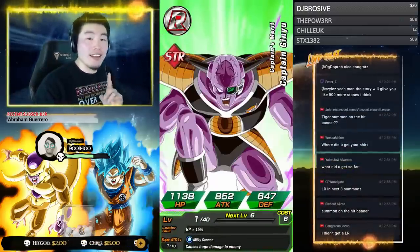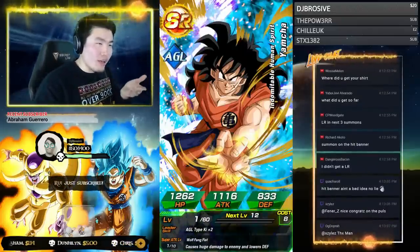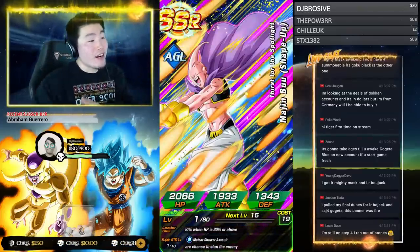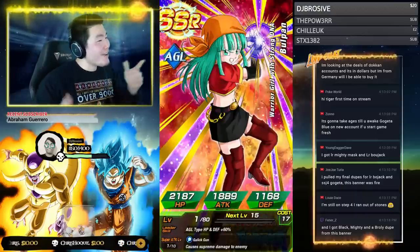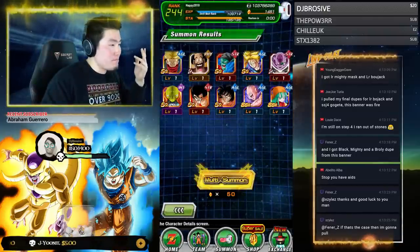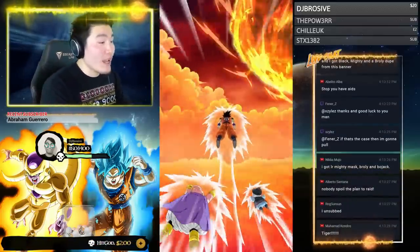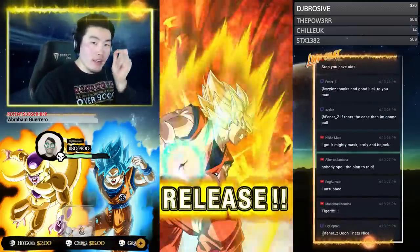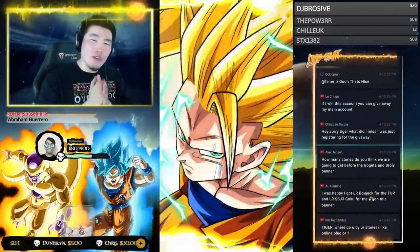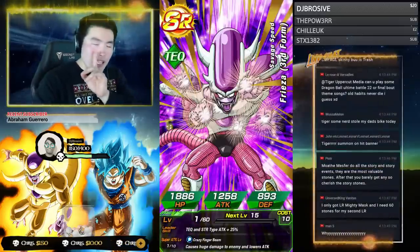We'll probably raid Scott's stream at the end of this — let's try to get like a thousand people into his stream at once. We're currently at 1,673 viewers. If you're here and you're going to join Scott's raid later on, don't tell him right now — don't go to his stream and tell him. That would really ruin the surprise. It'd be a lot less fun than if we just surprised him. Keep it low-key.